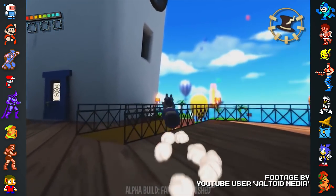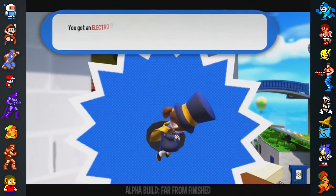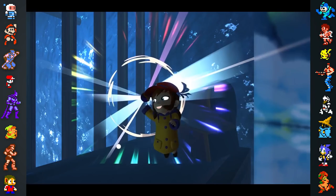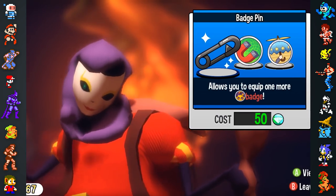Another part of the game that changed during development was the function of the game's badges. Early on, the game's badges were a primary source of new abilities for Hat Kid. However, the abilities were ultimately transferred to hats, while badges were used for upgrades and secondary abilities.